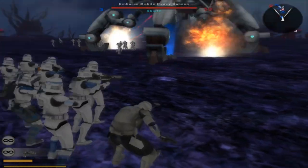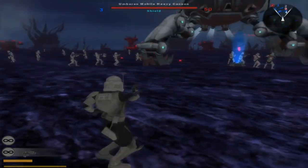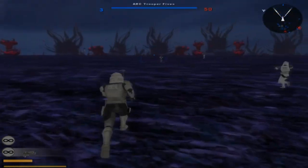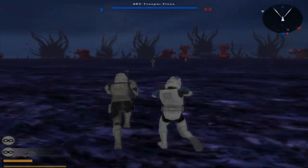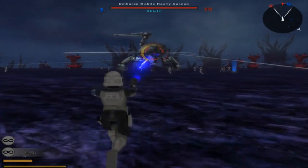Here come the heroes — here are all the heroes. You got Fives, you got Jessie, Kix is in there somewhere, and there's Tup over there. Our good friend Fives over there isn't doing anything, he's just running away.